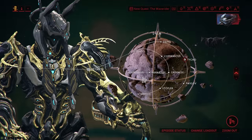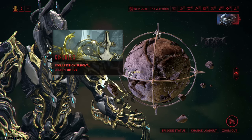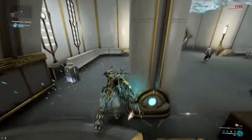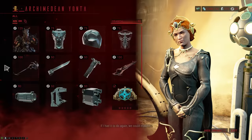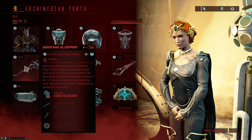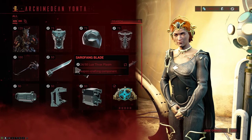How do you get your hands on this? There are actually two ways of getting it. The first one is via the conjunction survival, where the blueprint can drop on rotation A and the handle and blade can drop on rotation B. This goes for both survivals, so it doesn't matter which one you do. But if you get unlucky with the survival, you can also head over to Chrysalith on Zareman and buy it from Yonta.